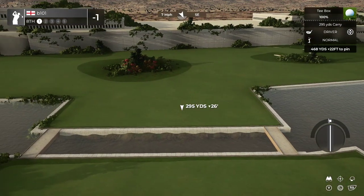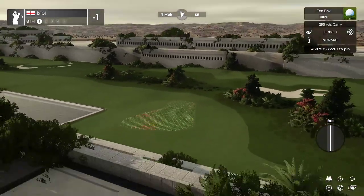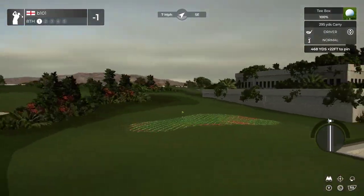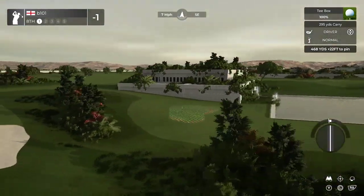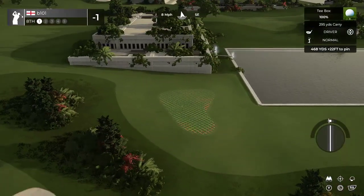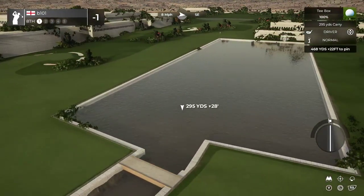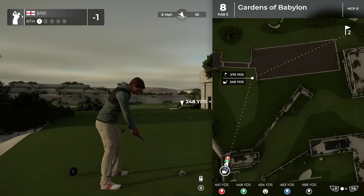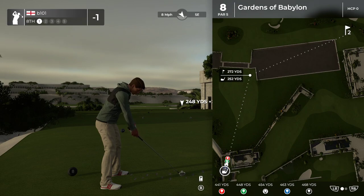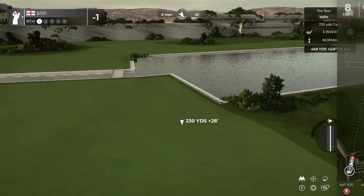With wind this is a bastard. I really, really, really like the green with no bunkers around it, but just an awkward, kind of Augusta-style green shape. Am I taking it out of reach if I play to here? Pretty much. If we go over to here it's longer in, so it makes more sense to lay up.